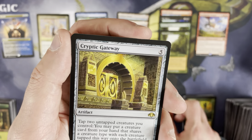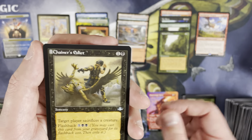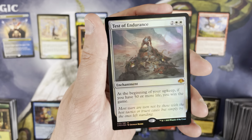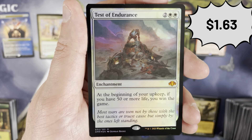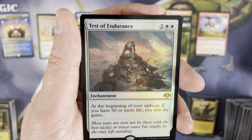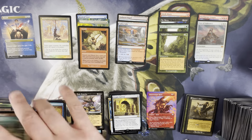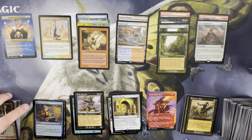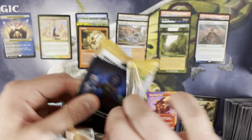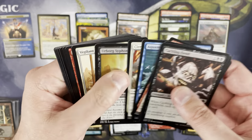Rare is a Cryptic Gateway — that is a second Cryptic Gateway, and it's not even a different version. Chainer's Edict after that — and it's a foil mythic! Test of Endurance as a foil pack foil. It is a foil mythic, and you're only getting about one or two foil rares per box. Unfortunately it's not a very good one — Test of Endurance is a bit of a 'womp womp,' but we'll take it.